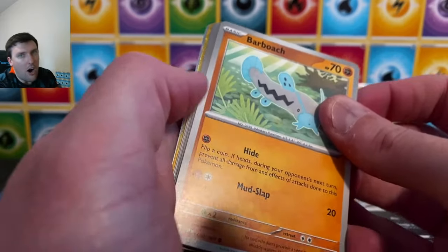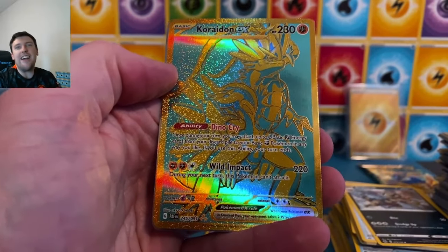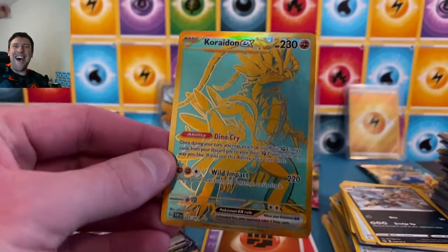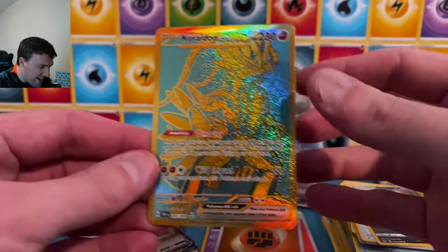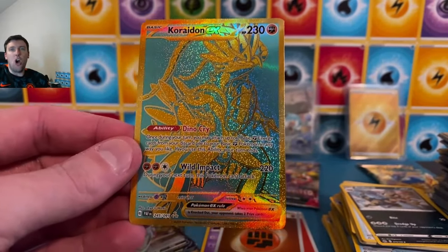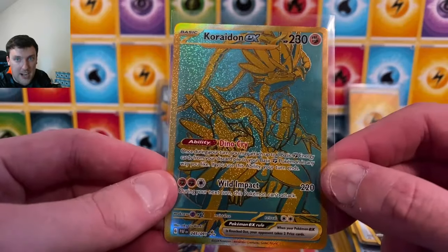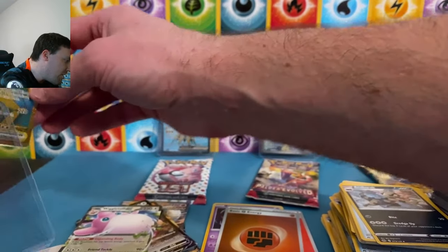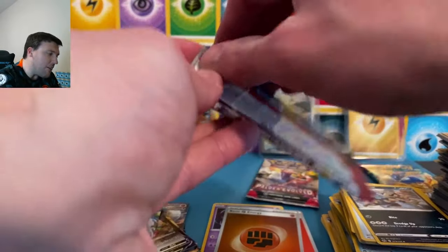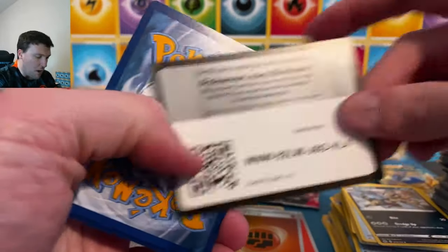Last pack — fire energy. Gold! Gold Cramorant EX on the gold card — do I need this one? Yes! I love these gold cards — I know some people really don't like them, but I think they look phenomenal: the teal background with the sparkly gold. The electric lightning energy — we sent some electric waves through hopefully. This last round of packs — 151 with the Zapdos — this is much closer than I thought it was going to be.